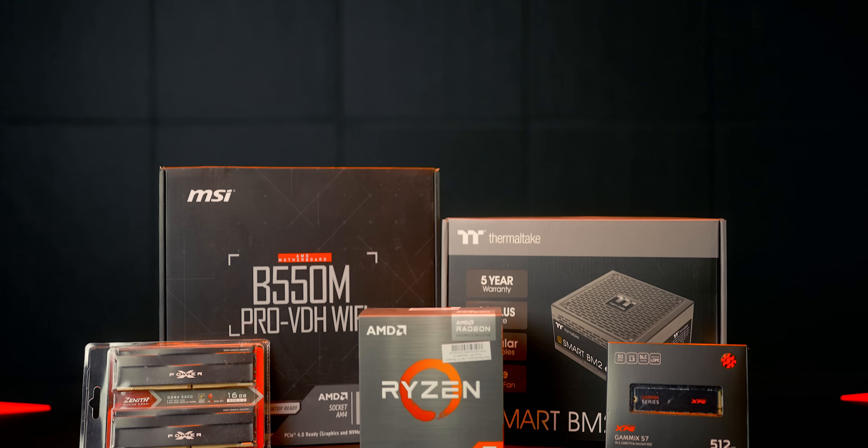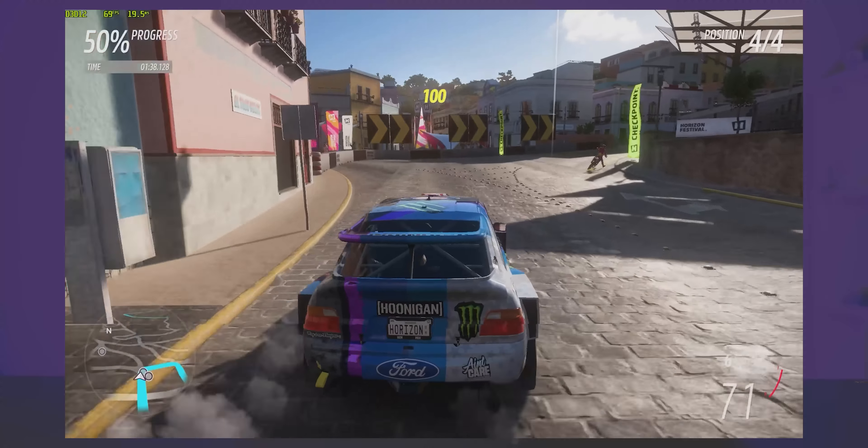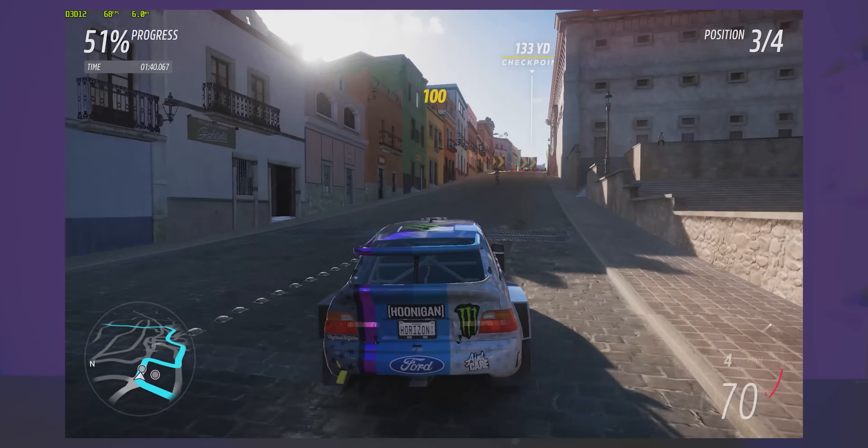Starting at $500, this is my beginner-friendly budget gaming PC. In terms of expected performance, you can get anywhere from 60 to 144 frames per second from low to high settings depending on the game. If you're planning to run a triple-A title it might not fare the best, but for mainstream or free-to-play games like Fortnite, Apex Legends, Warzone, Valorant, League of Legends, or CSGO, this PC will have no issue running those at a pretty high frame rate.